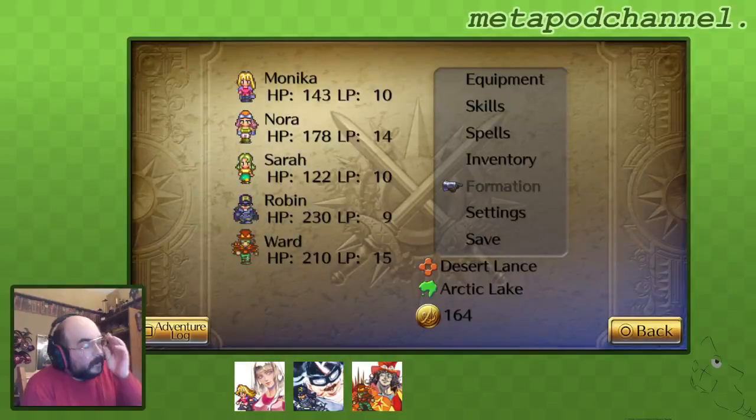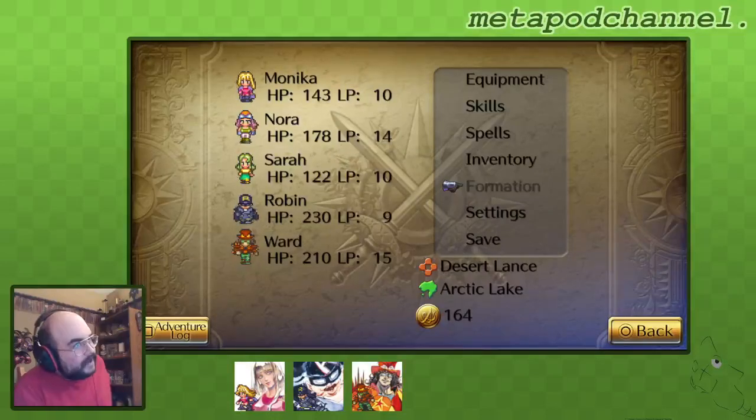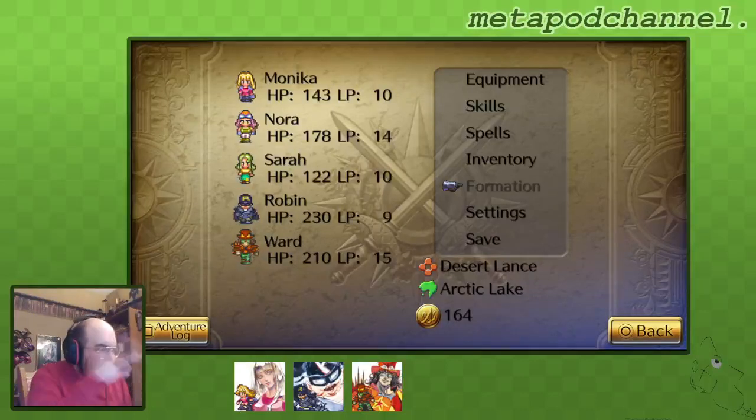Last time we recruited Ward, and if you've been tracking my progress, you may have noticed I got a trophy that I didn't actually get on cam, because I actually made sure I knew the way to get to Ysterm so I could meet Ward.